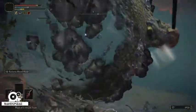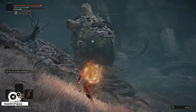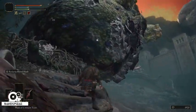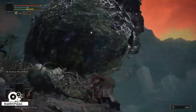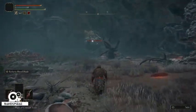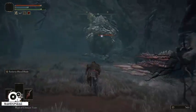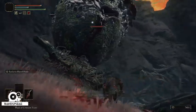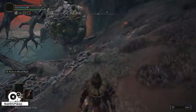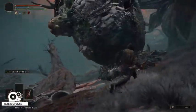If you have a high bleed damage weapon, it'll make it a lot easier. These things here are your primary goal. Those other guys are just a nuisance that you can utilize the poison cloud to take out.